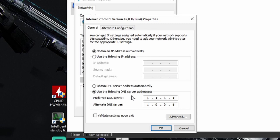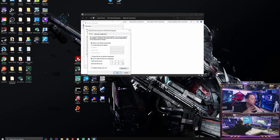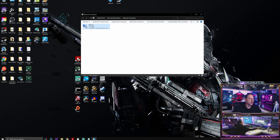Click 'Use the following DNS server addresses'. I recommend Cloudflare: primary 1.1.1.1, alternate 1.0.0.1. You can also use Google DNS (8.8.8.8 / 8.4.4.8) since Apex runs on Google Compute Engine servers. I personally use Cloudflare for better consistency and lower ping in Nova Scotia, Canada - but depending on your location, Google's DNS might be better.